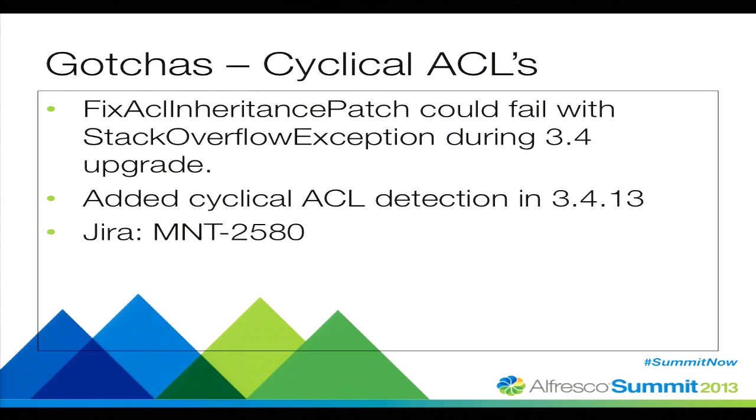Now we come to the gotchas. This is something I personally experience a lot — you get to know these very intimately when you worked in the support world. The first is a very huge patch: the fix ACL inheritance patch. This can run for a very long time. But if you have cyclical ACLs — which can happen, possibly due to a race condition — it will appear as if you're in an infinite loop, and you'll eventually run into a Stack Overflow exception. Moving to the latest service pack helps: in 3.4.13 this has been addressed.